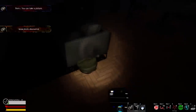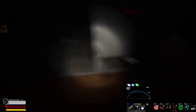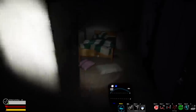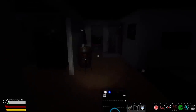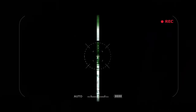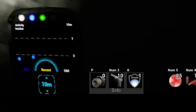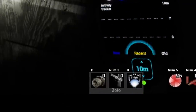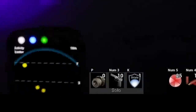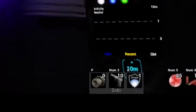Next up on the default number two key is the EMF reader. Pretty standard: when the entity moves an object, shows itself, etc., you get closer to the EMF to get an electromagnetic reading. On occasion, if EMF is a collectible evidence, you'll get up to an EMF 5 reading. Also note the display screen — you can adjust the range with your scroll wheel between 10 to 25 meters, which is upgradable later. Dots show up on screen to indicate where activity is occurring: blue dots are new activity, yellow are recent, and white are old.